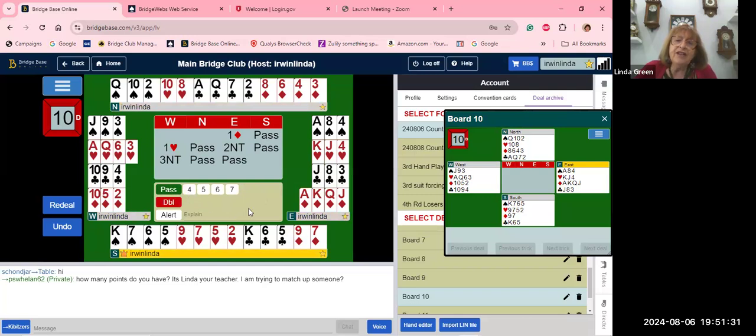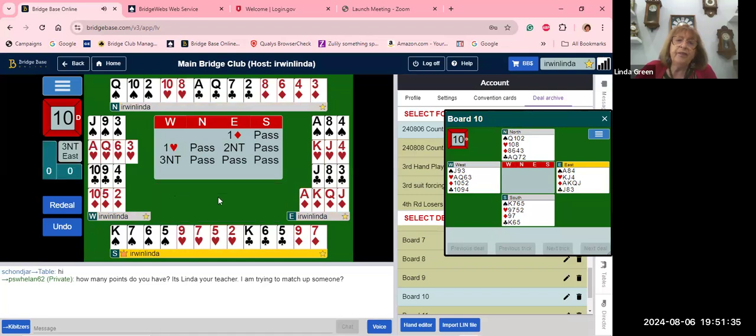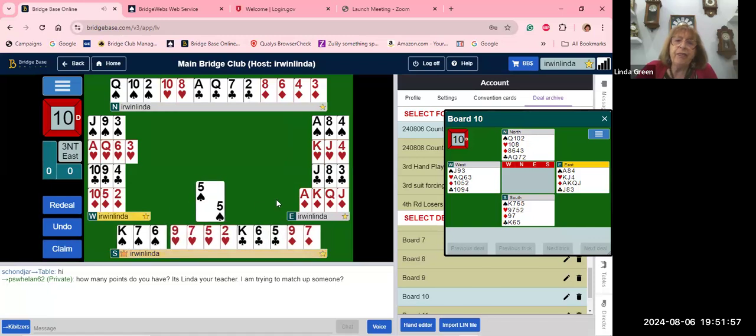Let's look at the hands before they lead. They're going to lead the unbid suit. They opened a diamond, they bid hearts — we can't lead spades, so they lead the two of clubs, fourth from longest and strongest. But wait — it's actually East leading, so that's a spade: longest and strongest. Now, looking at the jack, nine, and eight in the hand — you have a little eight — never put up the jack.